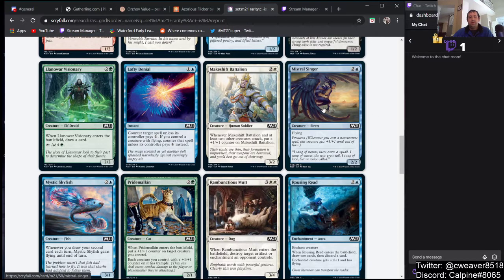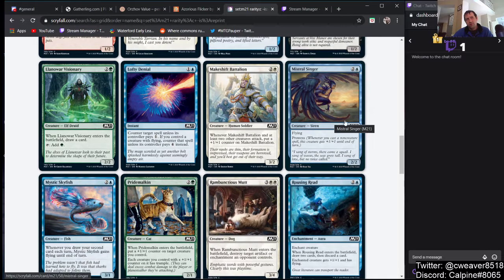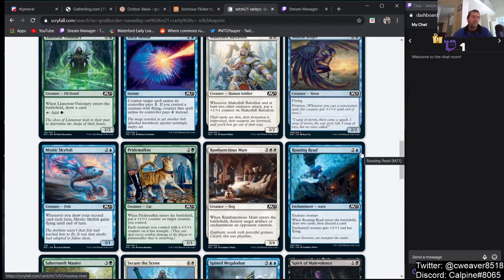Mistral Singer — flying, prowess, 2/2 for 2 and a blue. Not good enough. Too much mana, and we already have a similar effect — a 2/2 flying for 2 and a blue that gets +1/+1 whenever you cast an instant or sorcery — and nobody plays that card. Not good enough.